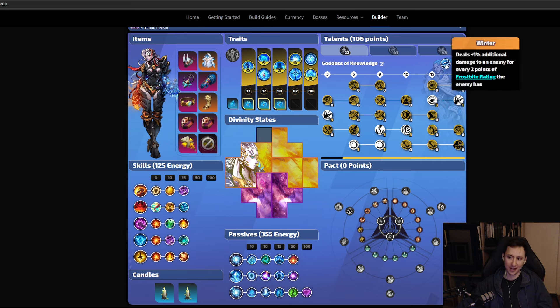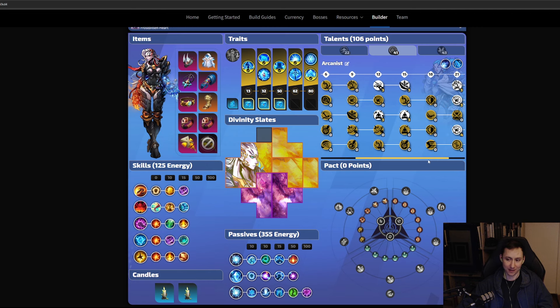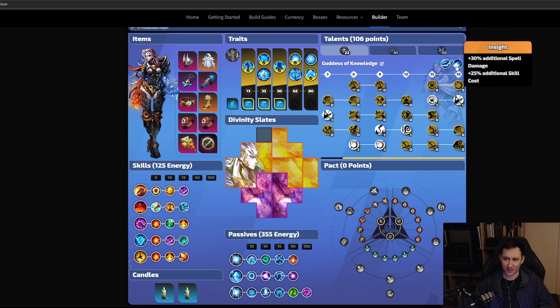Our major nodes are Winter and Insight — this gives us additional spell damage, a lot of additional frostbite rating, and increased damage to enemies who have that frostbite rating. Next we go for Arcanist, which provides a ton of cold damage, energy shield, and chance to inflict frostbite, which is very important for the build. In the last row we get a lot of freeze duration, 15 frostbites inflicted into 30, and additional minus sealed mana for our auras.